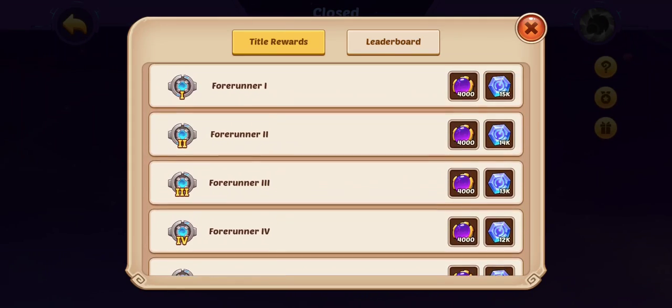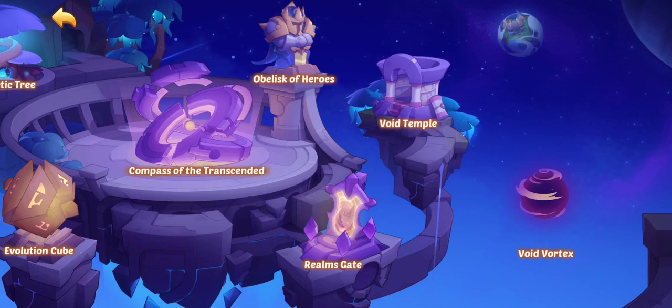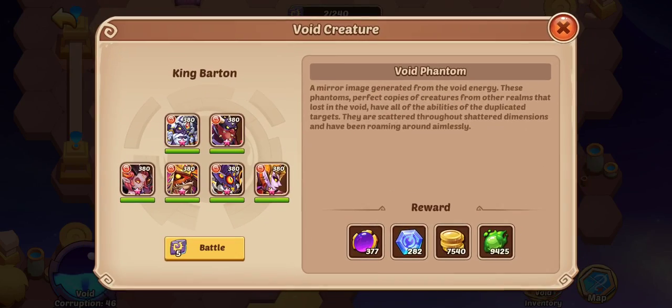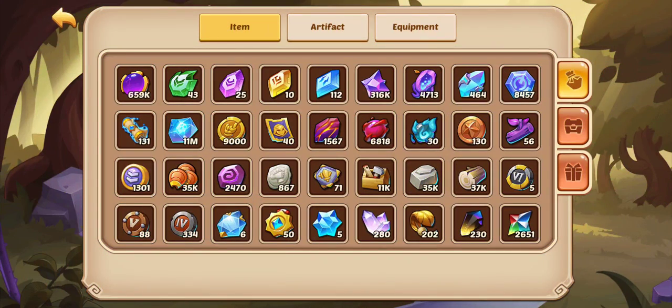Everyone should be able to go up one tier in Void Vortex — that'll actually help out a lot. With the new update on Realms Gate, they made it so you can go really high in Void Corruption but the rewards stayed the same. It's actually gotten better because it's easier and you're getting more resources. Instead of getting void heroes in four to five months, you're getting them in three to four months — cutting off a month and a half to two months just from those extra bonuses.